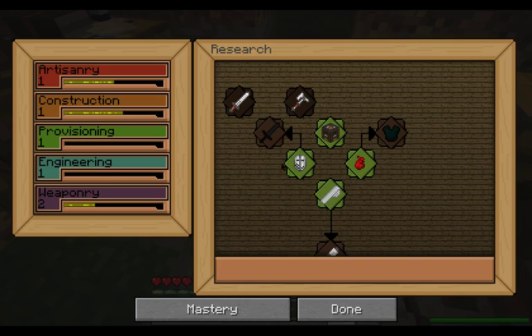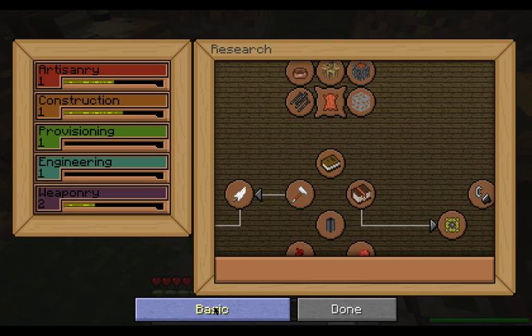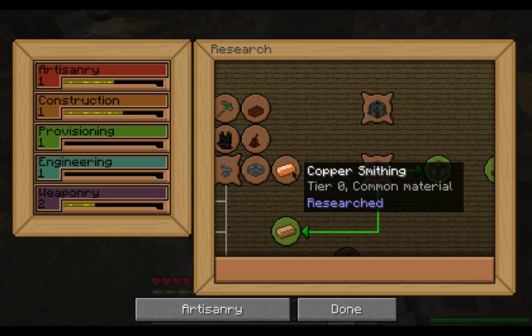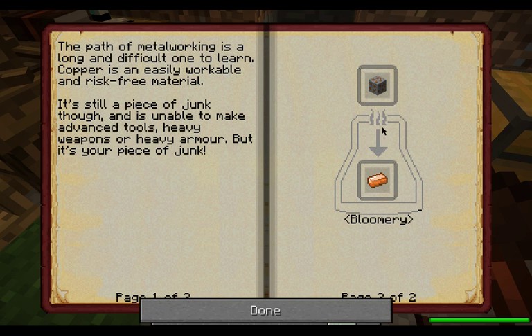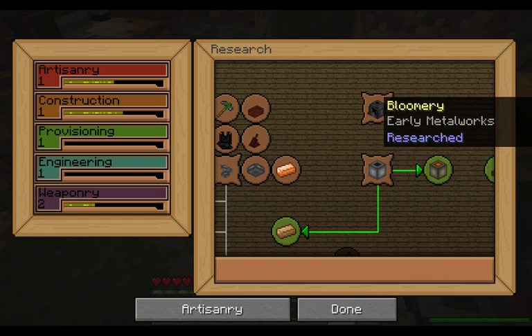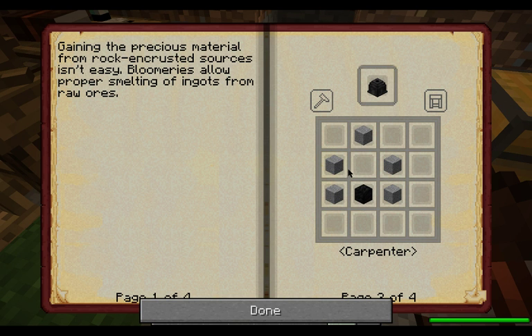To show you what I'm doing here, let's go ahead and get out of mastery. We are over here. We need a Bloomery, as it says, to smelt this. So let's go over to the Bloomery. The Bloomery takes stone — five stone — and it takes a block of coal. That is done in the carpenter's bench with the hammer.